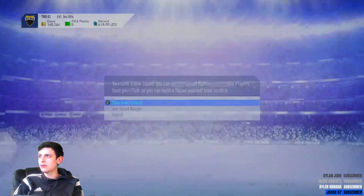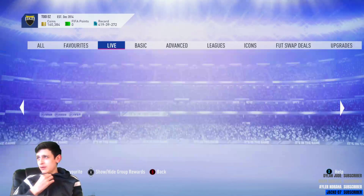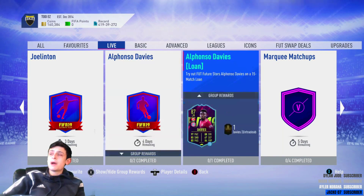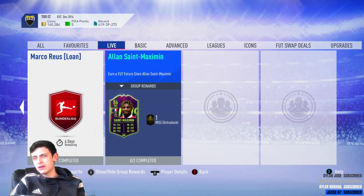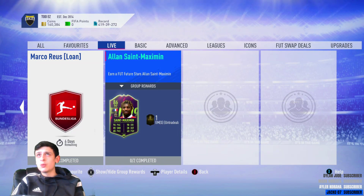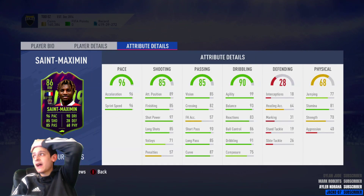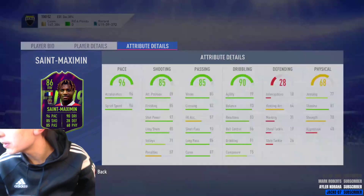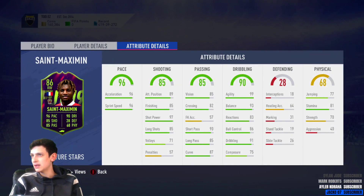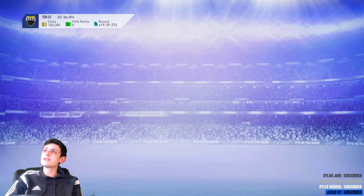The untradable one is the usual 83-rated team, yeah. So we have Allan Saint-Maximin — I don't know how to pronounce it — and we have to vote on one of five players. I really wanted Aaron Wan-Bissaka to win, but this guy does look good to be fair. That composure ruined his card though — it's not even 80 composure — but other than that, it's a banging card.